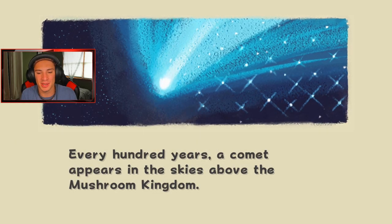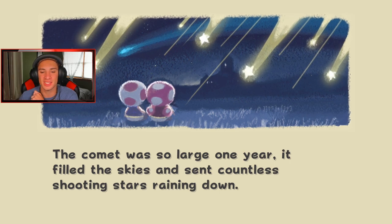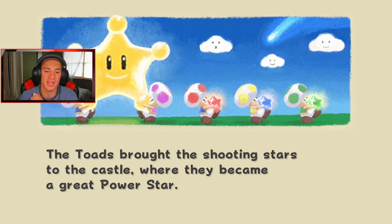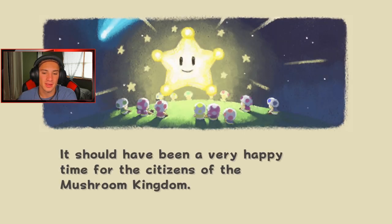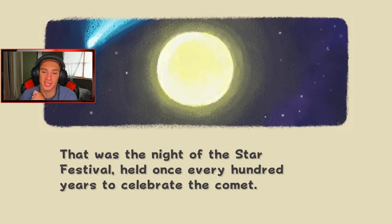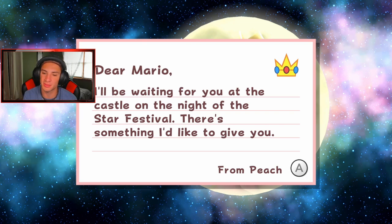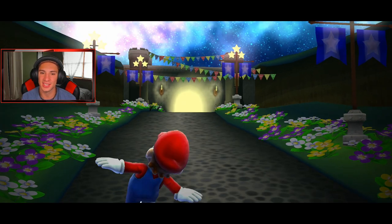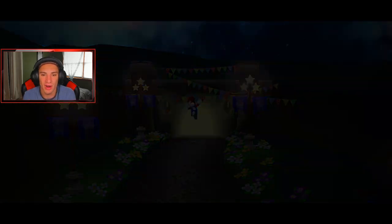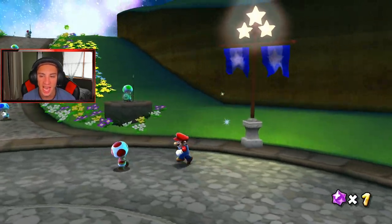Every 100 years a comet appears in the sky above Mushroom Kingdom. The comet was so large one year it filled the skies and sent countless shooting stars raining down. The Toads brought the shooting stars to the castle where they became a great power star. But then Bowser comes in here and does his work - that was the night of the star festival held once every hundred years to celebrate the comet. There's a message from Peach: 'I'll be waiting for you at the castle on the night of the star festival, there's something I'd like to give you.'